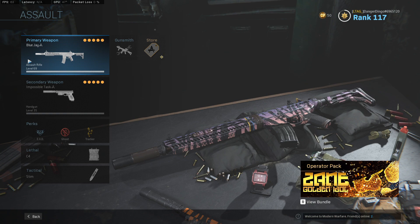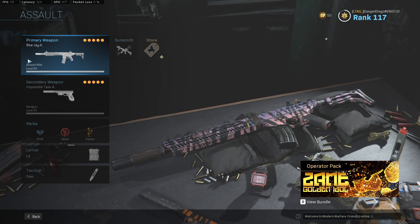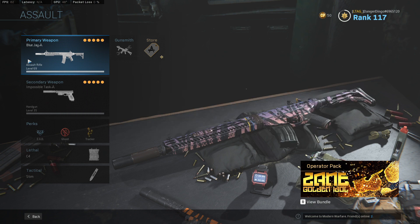As for our class setup, I think we've got a good combination of attachments. We don't really need an underbarrel, which is pretty efficient. I like the use of the Monolithic Suppressor and the larger barrel with a couple of aim down sight speed attachments — makes it very easy to hit our shots. Thank you very much for watching — make sure you leave a like and subscribe if you're new around here. I appreciate it, and I will see you in the next one. Bye!